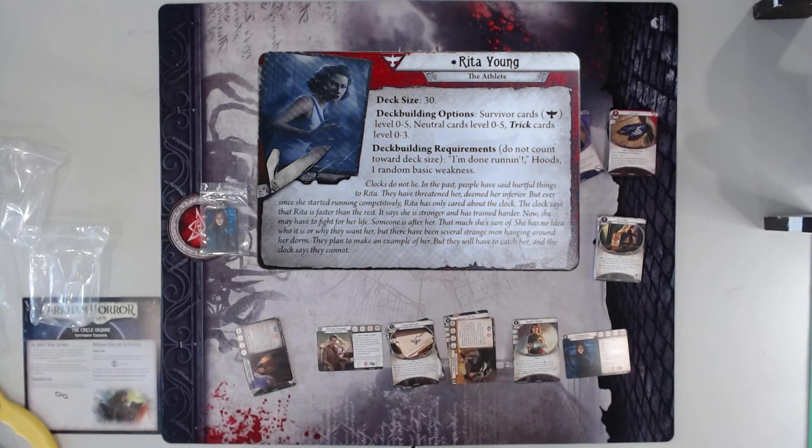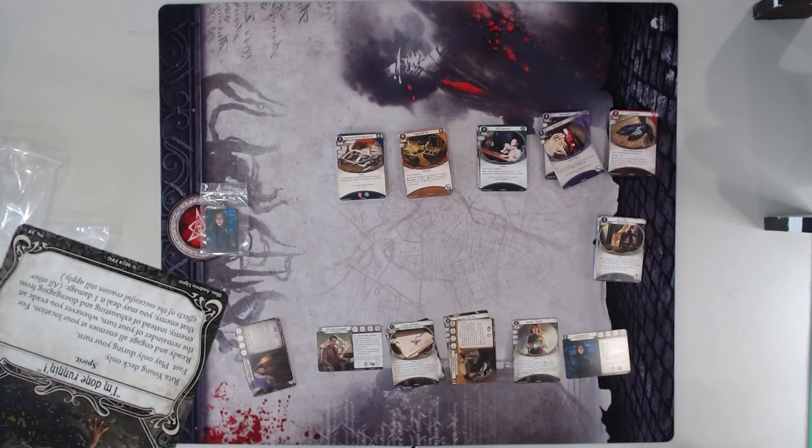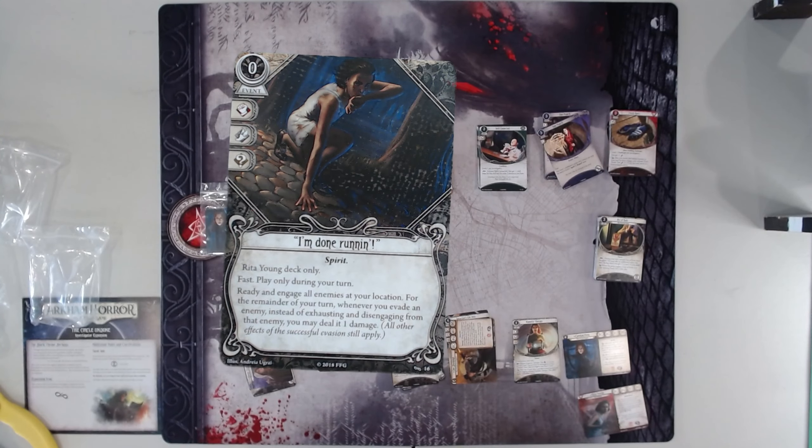Her signature is 'I'm Done Running,' which I have literally never played. Ready to engage all enemies at your location from the enemy. When evading now, instead of exhausting and disengaging from the enemy, you deal damage. So you are still evading — you get your once-per-round ping or move — but you're also doing a fight every time, basically, to deal damage. Which isn't even that good because weapons are better.